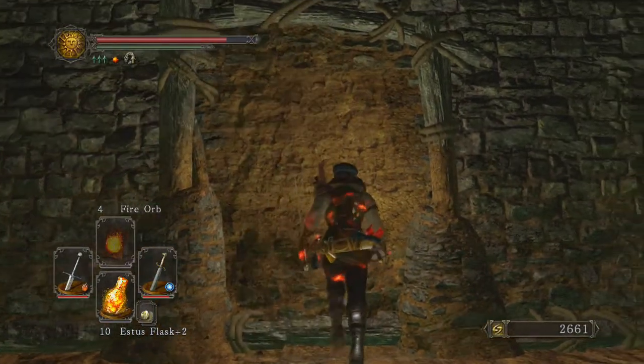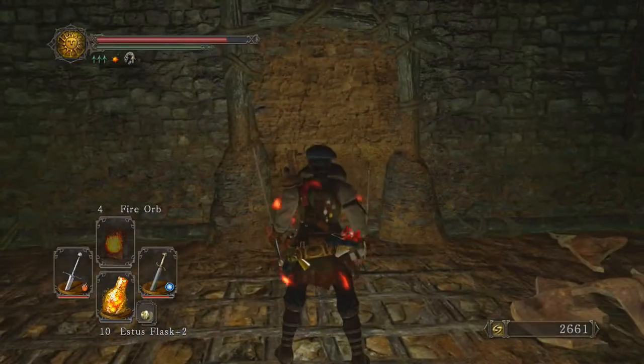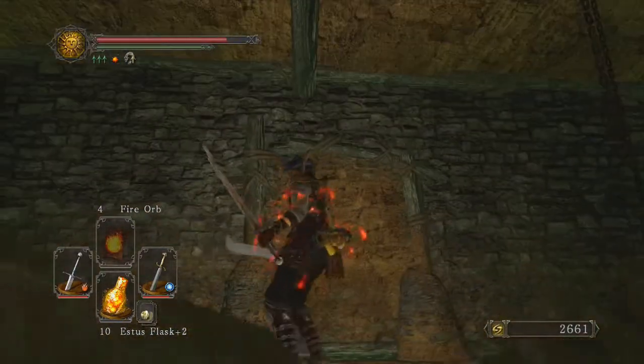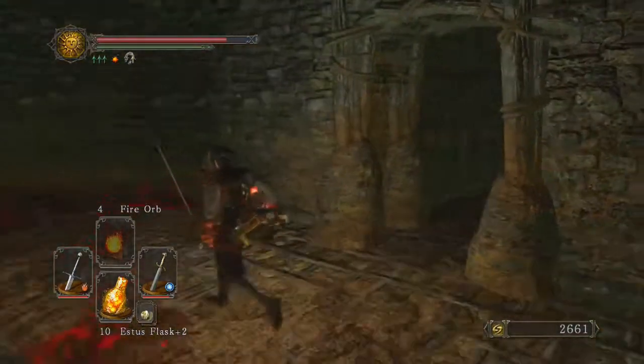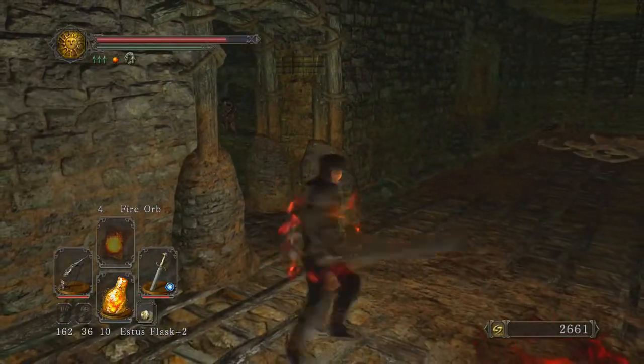Why does this wall seem awfully suspect? Like, I should be able to blast through this. I bet there's a way. Oh, look at that — a guy's just chilling right there.